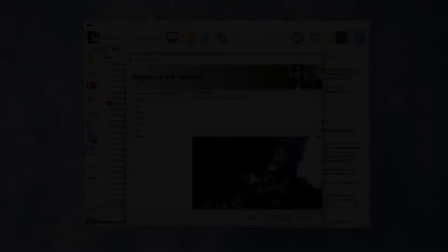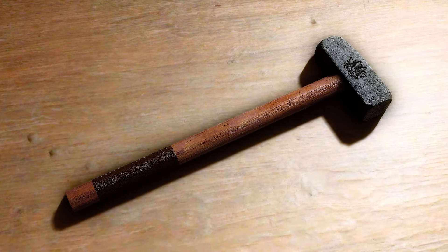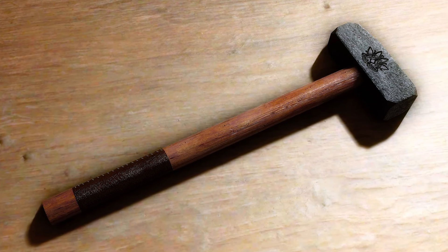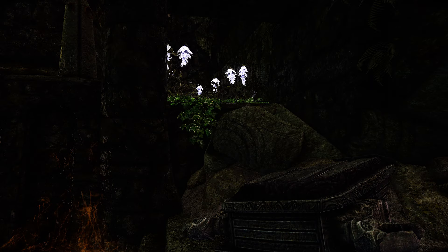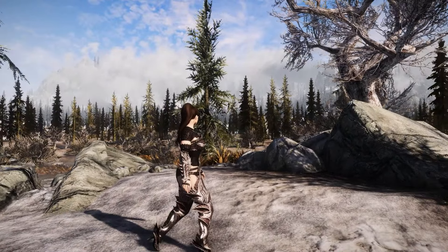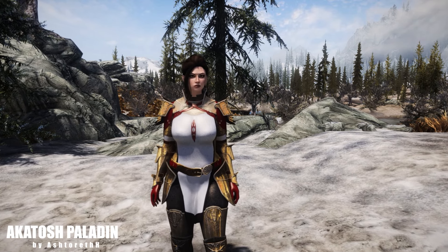You can also choose different colors during installation. It also provides a tool — when you keep it, the crafted armor will be visible, which is optional. You will find this armor in Falgun Thor and Nordic ruins. Look out for the death bells — you will find it there. Or you can use the Add Item Menu mod to get it easily.